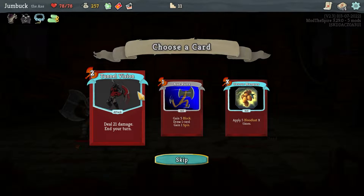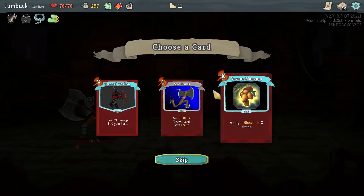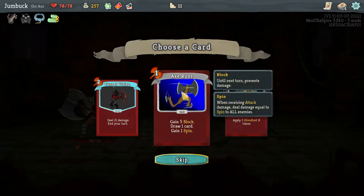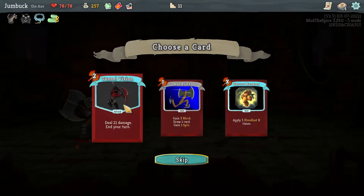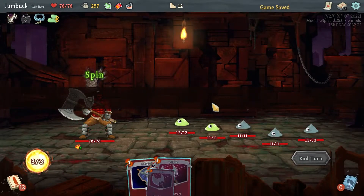Tunnel Vision: deal 21 damage but end your turn. Or apply Bloodlust X amount of times. Or gain 5 block, draw 1 card and gain 1 Spin. I think I'll just take Tunnel Vision — if I can bloody kill someone with that it's pretty worth.